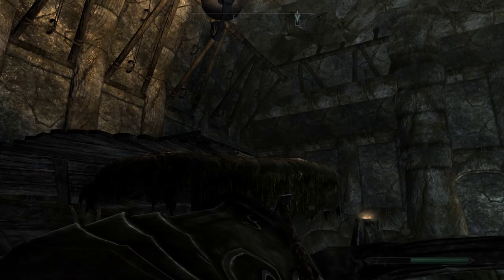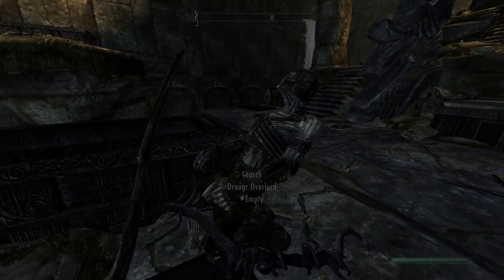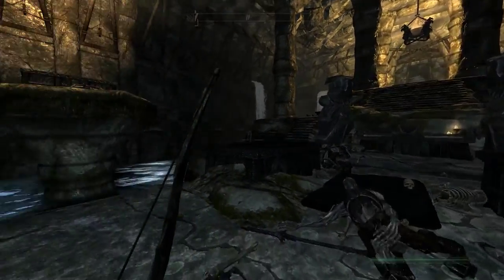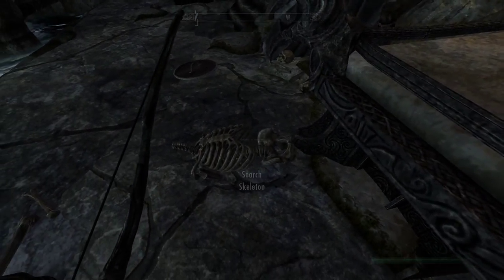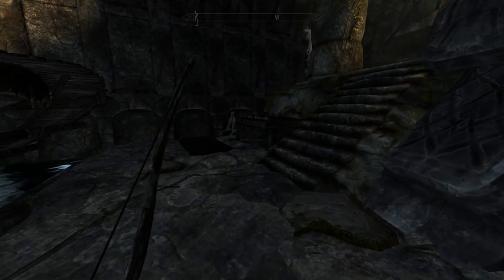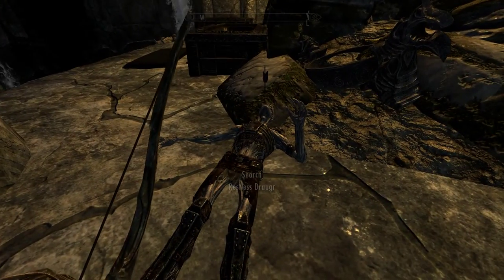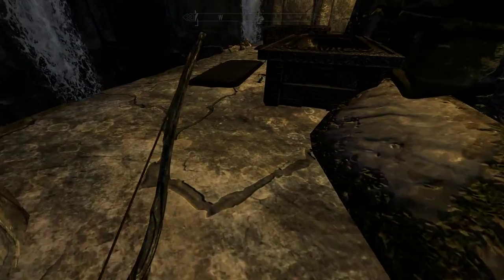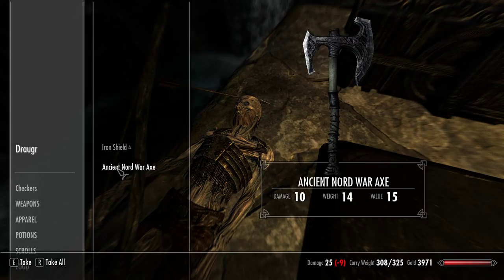There's a glow on that bow up there — looks like it might be something worth investigating. You can relax there, big guy. No need to stand at attention. Your job is done. Or you can practice for the undead limbo contest. Embalming tool. Draugr with seven gold. Ten gold. Five gold.